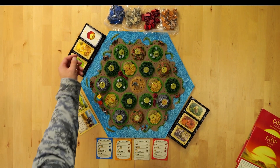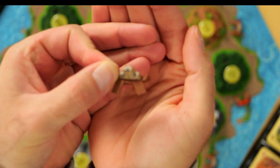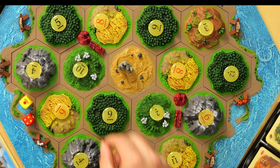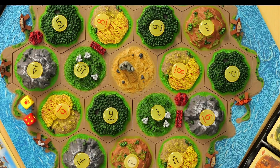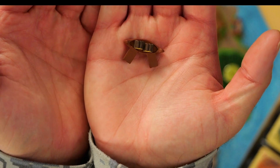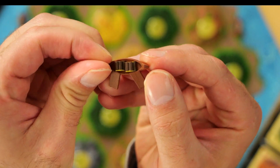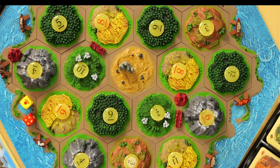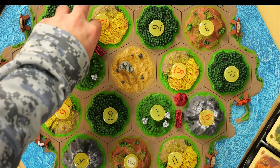Now there are ports like this one here. This represents a three-to-one resource port. So if you have a settlement here where the port is, you have access to that port and can trade a three-to-one resource instead of four-to-one. There are also five ports, one of each resource, that let you trade that specific resource at two-to-one. So if I had a settlement on this wood port, I could trade only wood at a two-to-one rate for any resource.